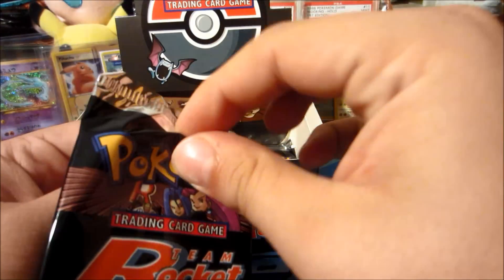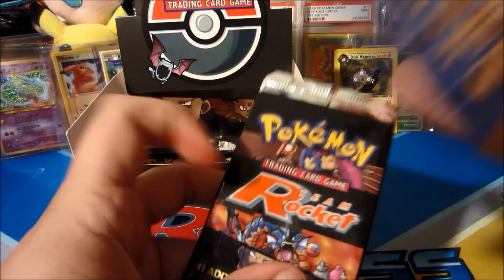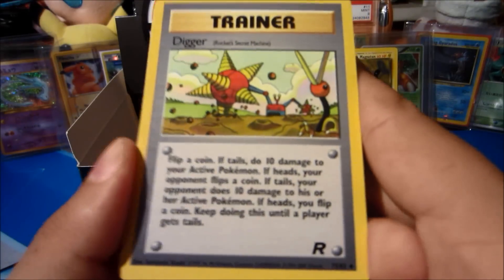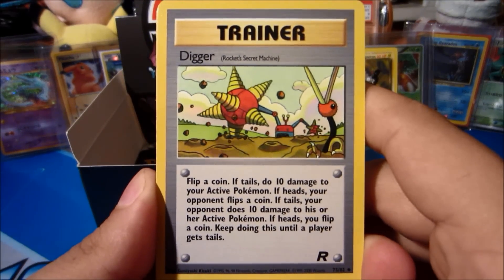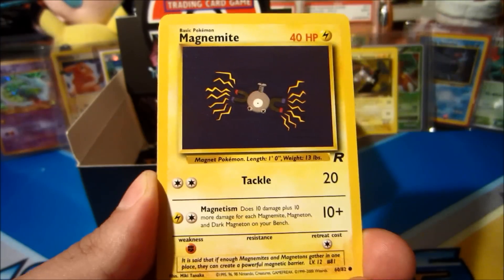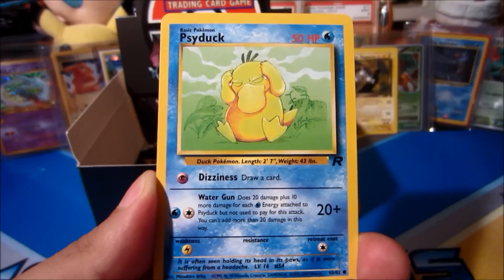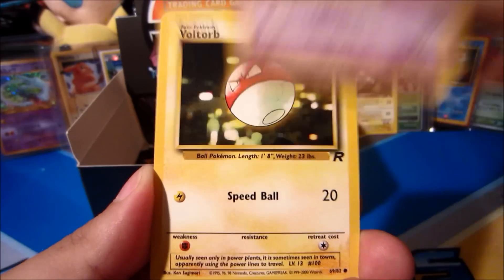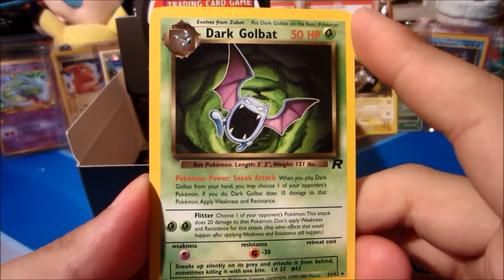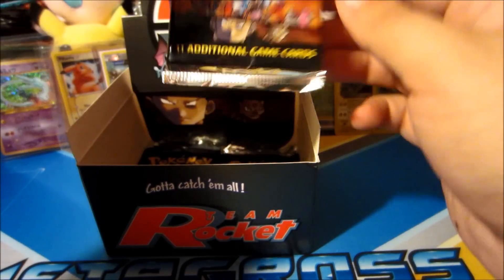I hope you guys are enjoying this as much as I am — let me know in the comments, I really appreciate the feedback. Next pack: we got Dark Charmeleon, one of my favorite artworks from the set, Magnemite, Oddish, Slowpoke, Voltorb, and the rare is a Dark Golbat non-holo rare — a duplicate from the box, but still a pretty-looking rare.